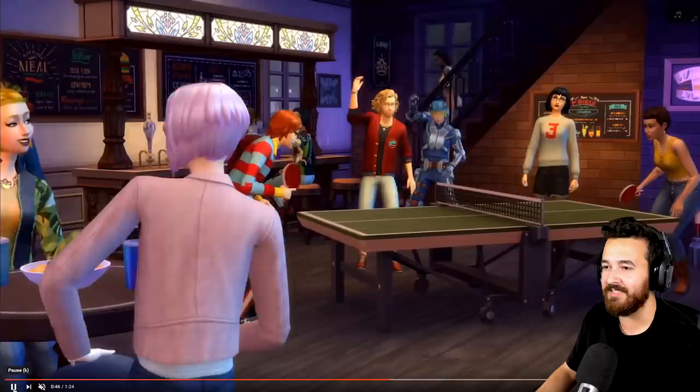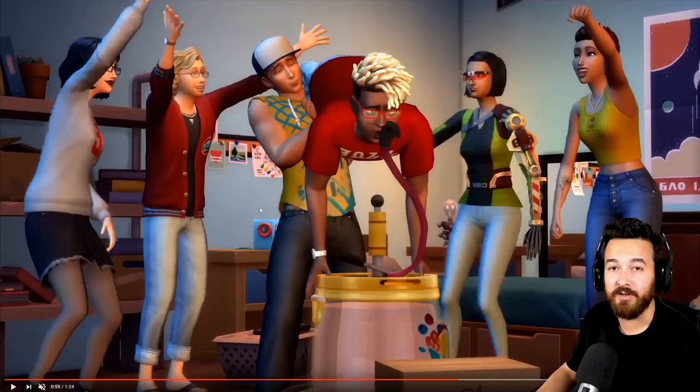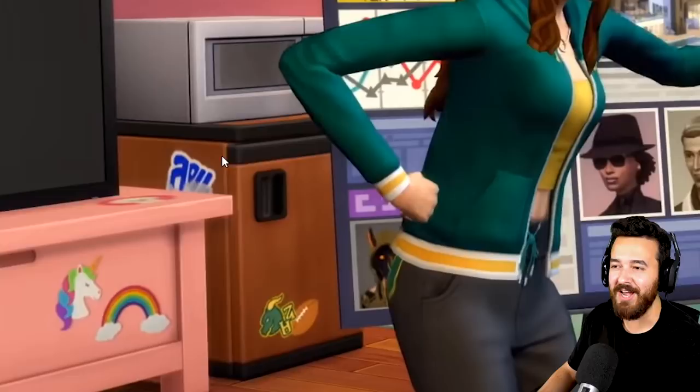The ping pong table is really cool — I think that's going to be sick. The only thing I'm sad about is I'm not seeing any pool tables. We don't know from this trailer if there are going to be dorms, but we did see keg stands back again, which were in Sims 3 University too. Obviously lots of juice in there. Mini fridge — guys, we got mini fridges! Finally they're back. I think they came in university in Sims 2 as well.